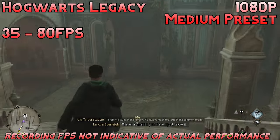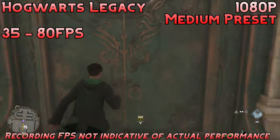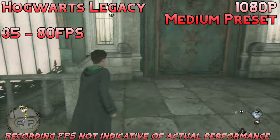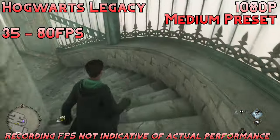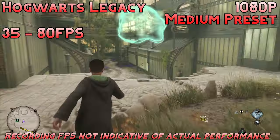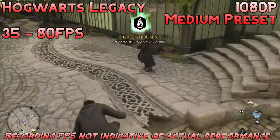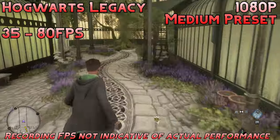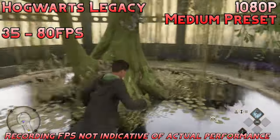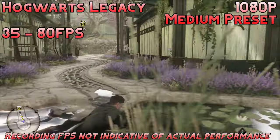Up next, we have Hogwarts Legacy. We're playing at the medium preset, 1080p, with no FSR, and we're getting 35 to 80fps. Pretty good performance overall. The reason the frame rate fluctuates a bit is because when you're indoors the frame rate definitely goes up, but when you go outside it dips down to that lower frame rate. A 40fps cap would probably smooth out the experience, or you could try some FSR 2. Overall, a good experience on this card, especially for a AAA game like this.